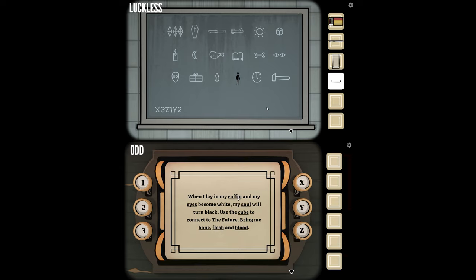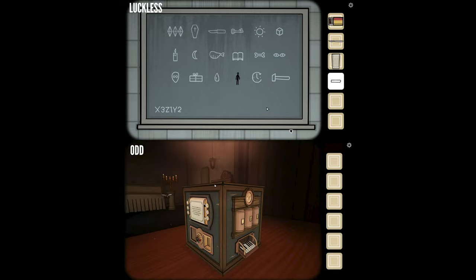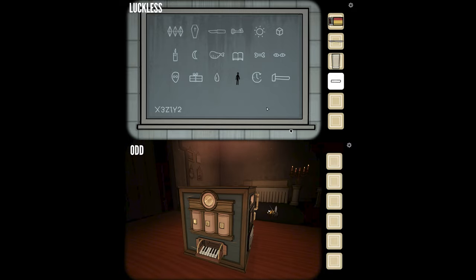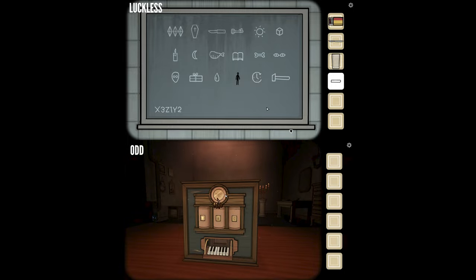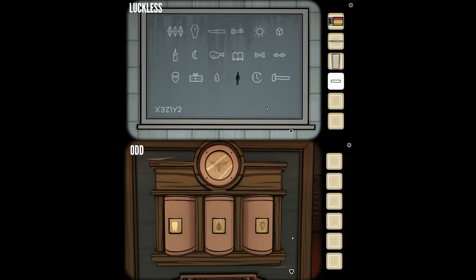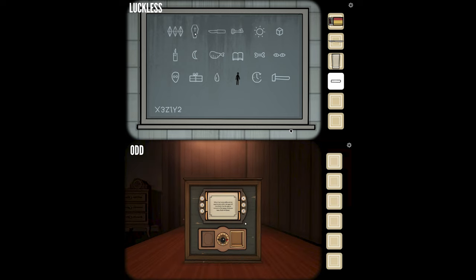The inscription reads: 'When I lay in my coffin and my eyes become white, my soul will turn black. Use the cube to connect to the future. Bring me blood, flesh, and bone.' The underlined words are: coffin, eyes, soul, cube, future, bone, flesh, and blood. A wasp is floating around the box, circling it — so that must be what that symbol represented. I can circle some of these symbols so I probably have to circle the underlined ones.